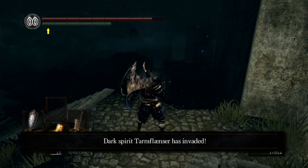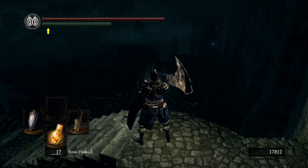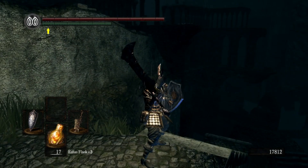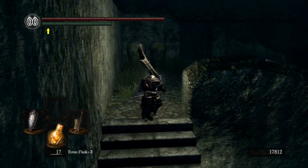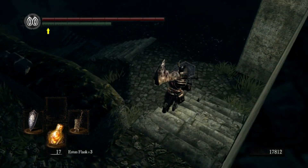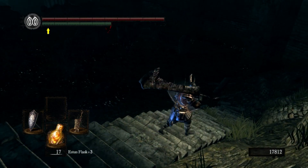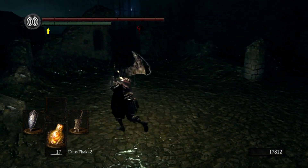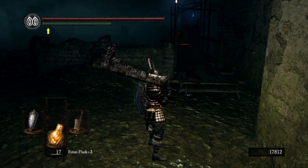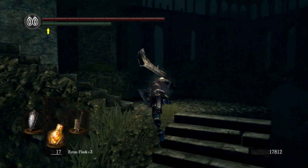It would appear that we have been invaded. We'll use an Estus Flask just to restore that little bit of health. Not sure where this guy is going to come from — I don't ever remember being invaded down here, probably just because I was hollow the majority of the time. I think he is over there because I just saw a health bar. Hopefully he doesn't kill me because I've prepared and I don't really want to have to go back. There he is — alright, let's do this. I don't want to go back over there. This is a perfect place to fight. If he continues back there, I'm just going to go forward. I'm not chasing him. Okay, he's returned home anyway — that's fine with me.